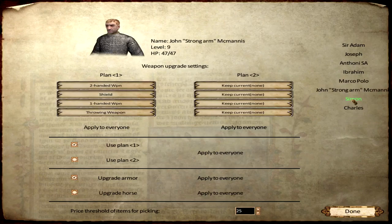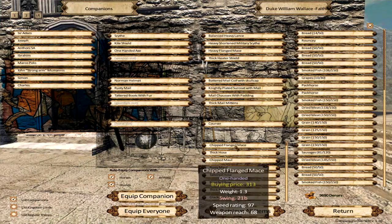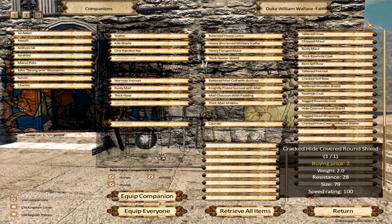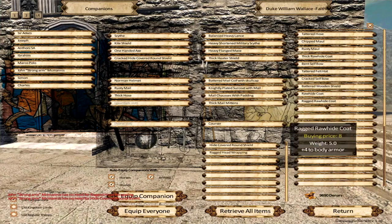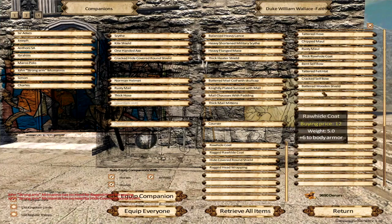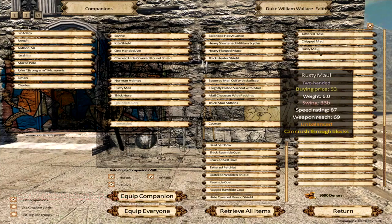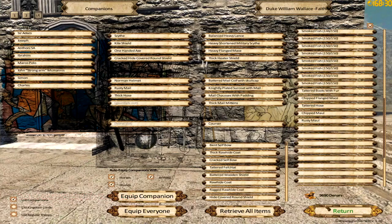Simon and Charles — okay, done. Access the item pool — there's some weapons here. Let's retrieve all, equip everybody. Hopefully it's going to make a difference. You'll have to use Alt to get those items back in there. I don't really feel like having items below 50. Let's do below 50. Okay, return.